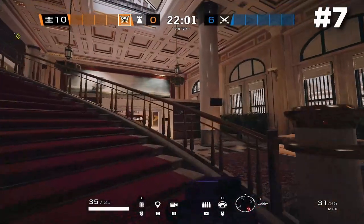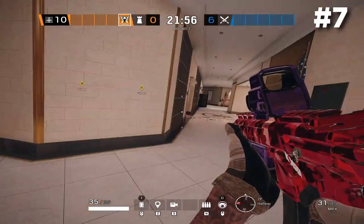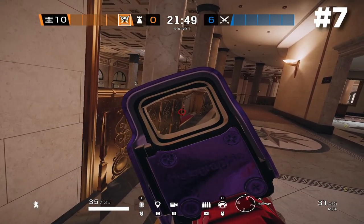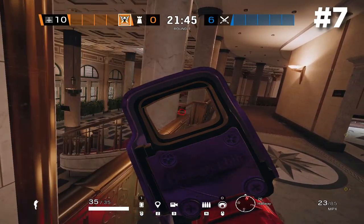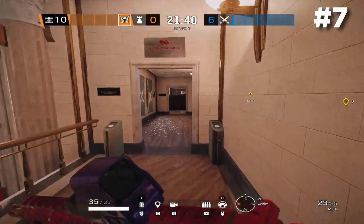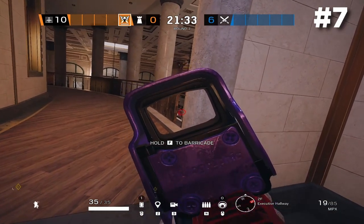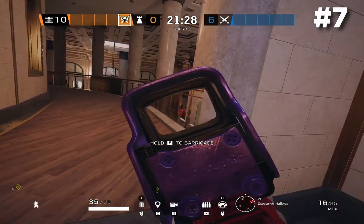The next thing I want to show you is an angle to watch the ATM doors. If you're defending upstairs, you can use these railings to give you cover and really good lines of sight on not only the ATM double door, but also the ATM single door. These two angles are probably the best bet — you can see the ATM single door and the double door from here. And since there are no more lobby windows from the parking garage, you don't have to worry about getting killed from someone sitting in the parking lot the entire round.